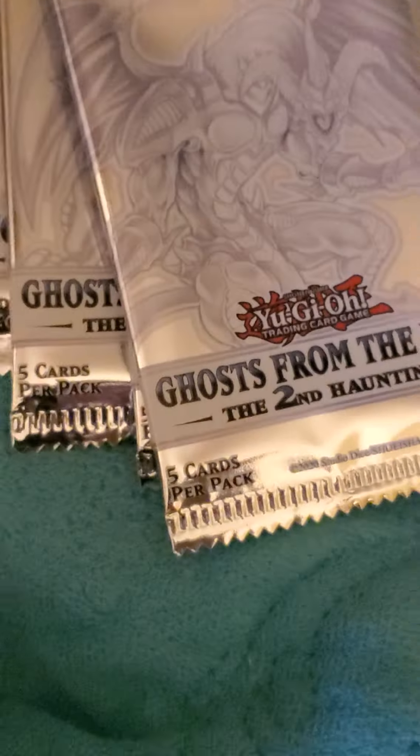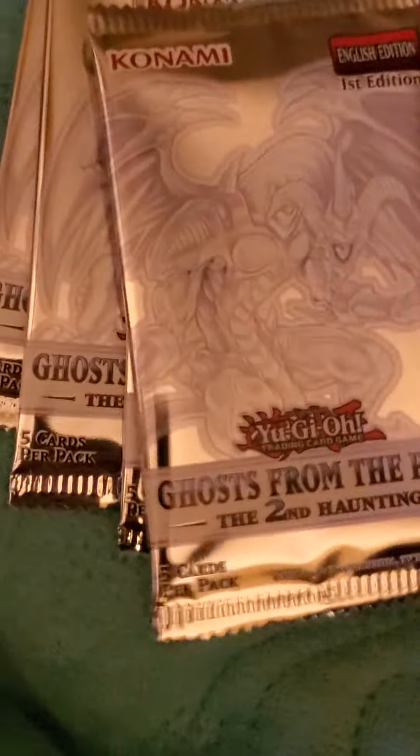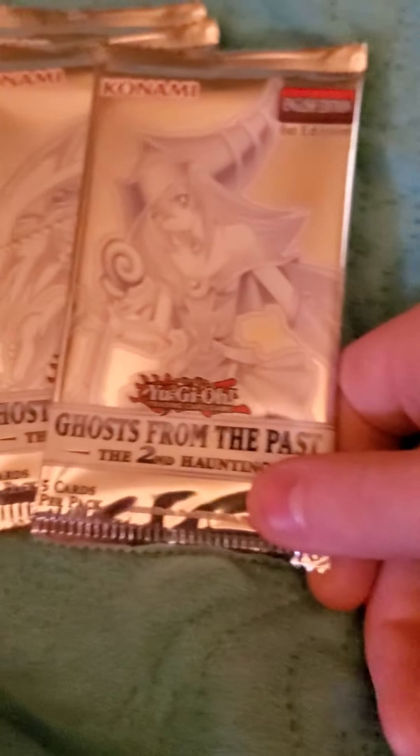These two are both Blue Eyes, this one's Dark Magician Girl, and this one's Red Dragon Archfiend. Don't get it out of frame until I have it — let me see the different pictures. So that's the Red Dragon Archfiend, Dark Magician Girl, and then Blue Eyes — and that's another one.